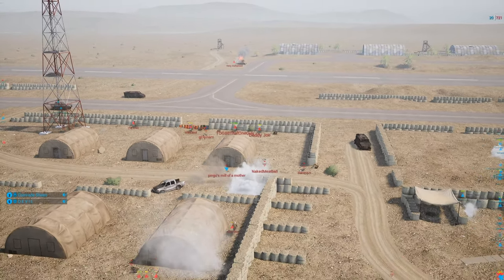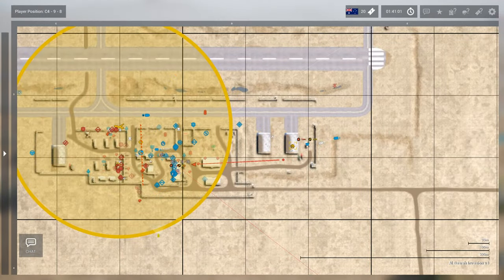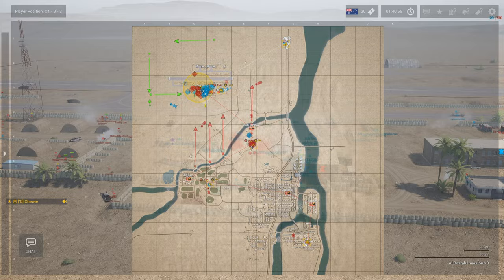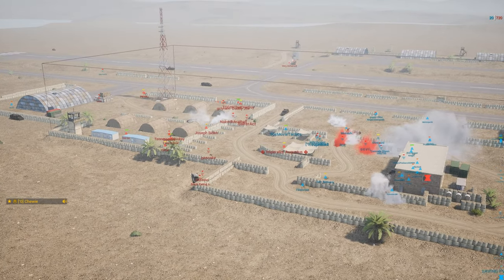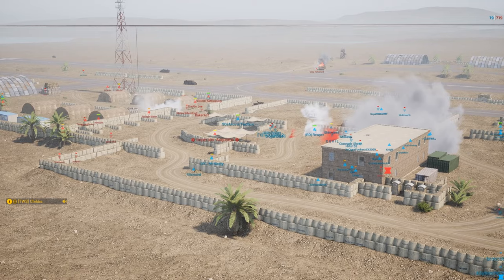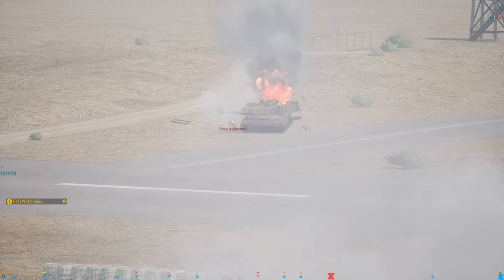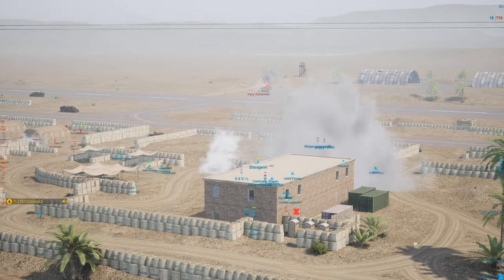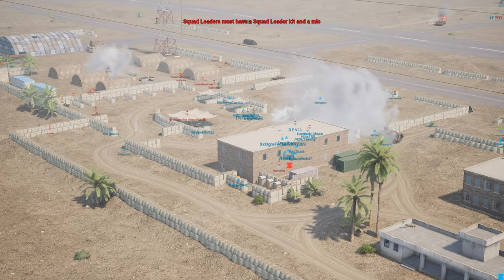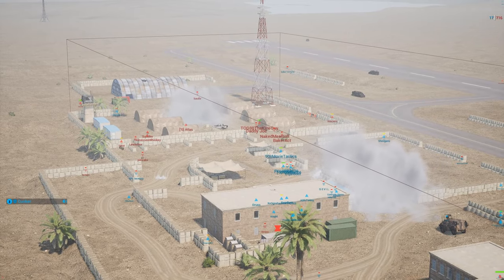Can the Aussies pull it off? They've nearly neutralized the objective. UAV is up trying to call in artillery for a killing blow with 20 tickets left. Did we ever kill that tank? Very ashamed. What a play — one of the craziest three minutes of Squad I think I've seen in a very long time. 17 tickets — the radio is finally dug down.